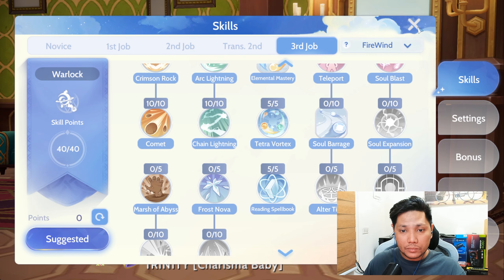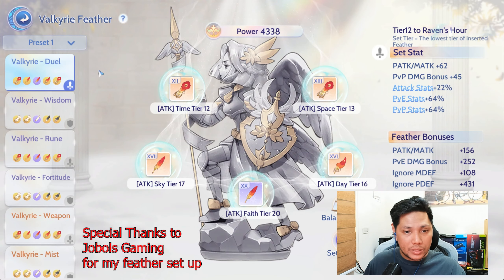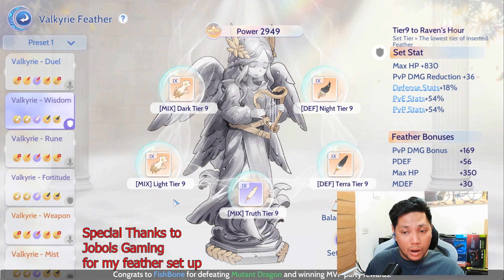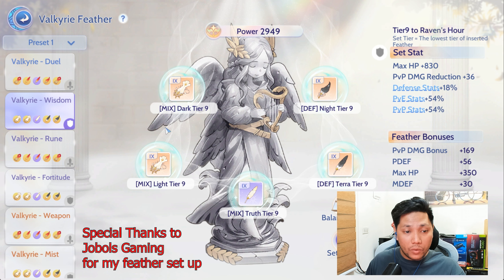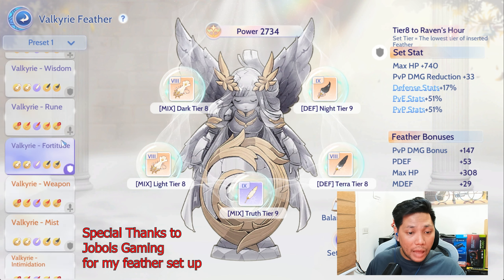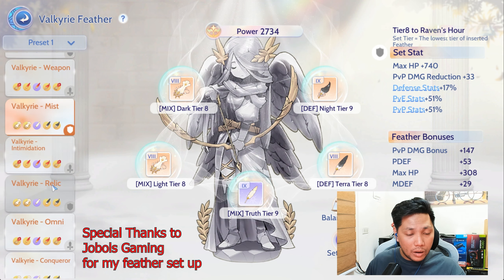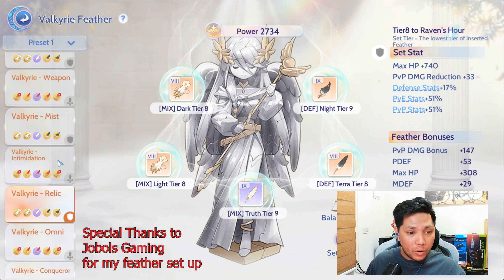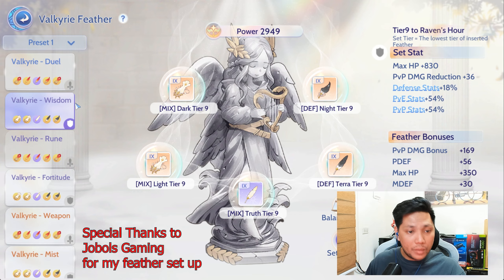For my Feather Setup: for the Red Feather Setup, I'm using the Time, Space, Day, Fate, and Sky tiers. For the Dark Feather Setup, I'm using Dark, Light, Night, Tera, and Truth. I evenly spread the distribution of Light and Dark Feathers across the other categories of the Dark Feathers, so I can easily tier them up one by one.